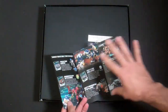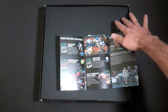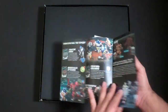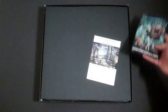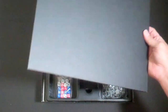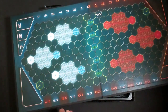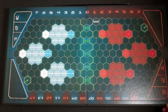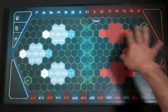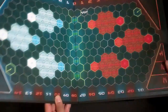Dreadball originally ships in this main box set, but there are several other teams available right out of the gate as well — four other teams that you can go out and buy. A team is around $24 to $25 for a normal-priced box set. The game board is standard board game fare, feels like any board game you would see. It's printed nicely, feels solid, it's a good-sized board, and it's hex-based.